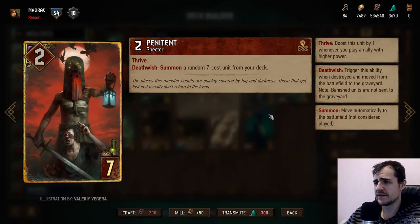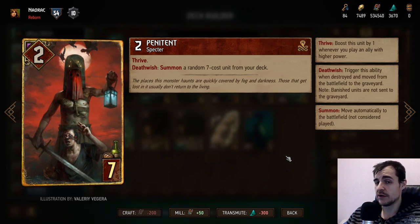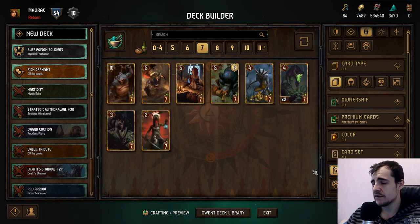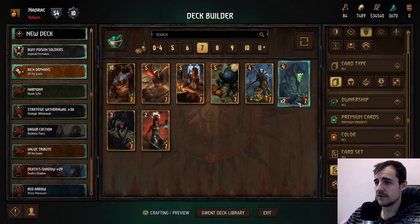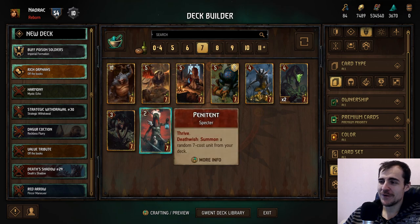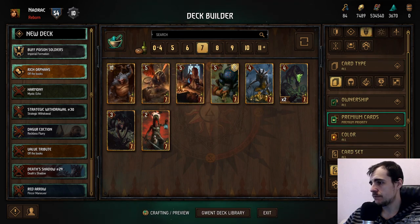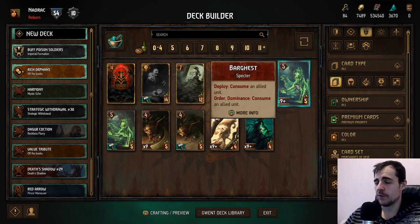Penitent: on thrive deathwish, summon a random seven-cost unit from your deck. This just seems extremely good — you just get a unit, it replaces itself. You can eat it for free and get a seven-cost card. The main limitation is that summon doesn't trigger instant deploy effects, but that means you can get Pogo for ten points. With Pogo, the Beast, maybe a Manticore — a lot of options here. It's a very good card, close to ridiculous. I'll give it a four — basically a core card.